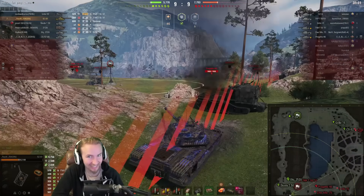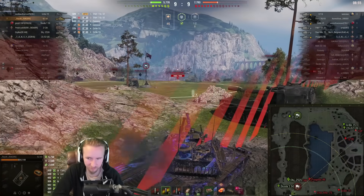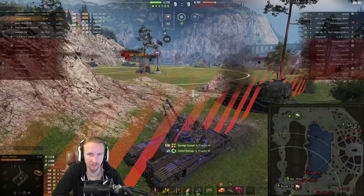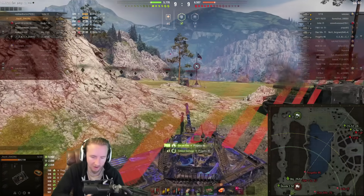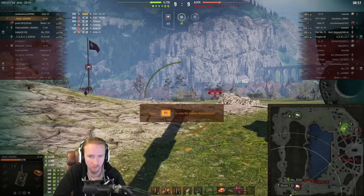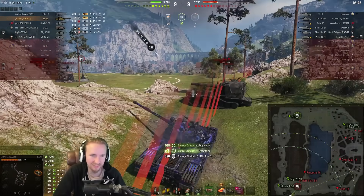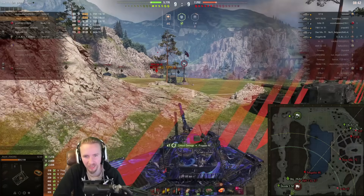Raidil is hugging the edge of the map — but they aren't a red-liner here. They're doing it to get the best angles on their opponents possible. The Progetto looks like it's had enough. Even though Raidil has done around 9,000 combined, their team is still far down on hit points. There's a lovely HE pen into the Progetto — actually Raidil switched to AP via intuition. That Progetto had three marks of excellence, but they just got absolutely roasted due to their lack of fire extinguisher.